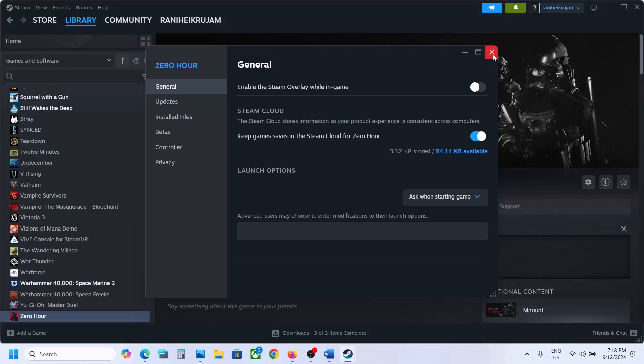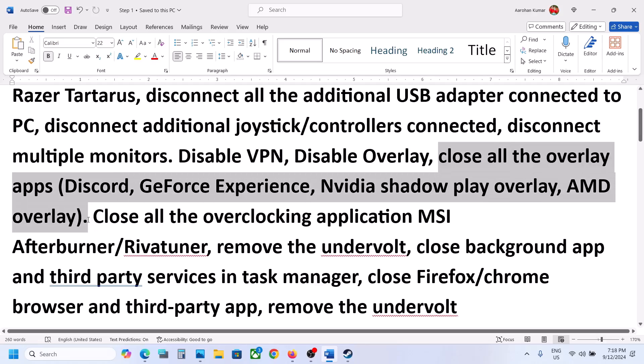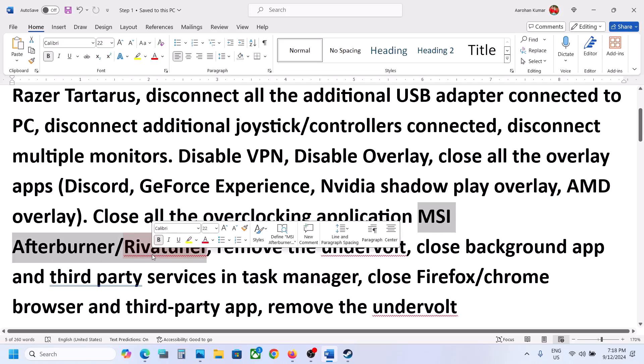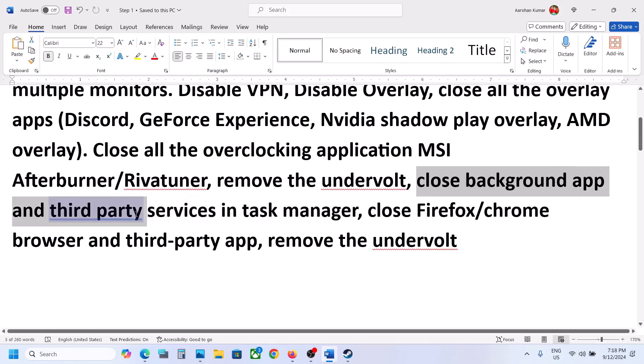The next step is to disable overlay in Discord. Go to Discord settings, go to Game Overlay, and disable it. If you have overlay on in GeForce Experience, close it or turn it off. You can simply close all overlay applications and then check. Also close all overclocking applications — if you have MSI Afterburner or RivaTuner running, close them. If you have undervolted, you can remove it.